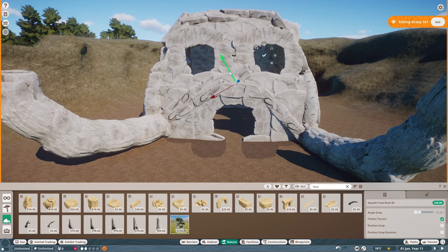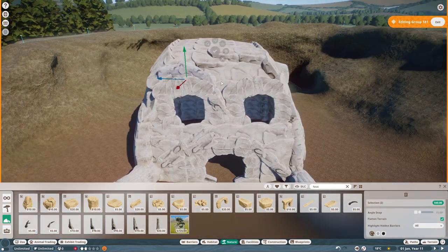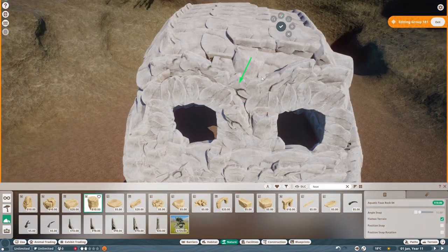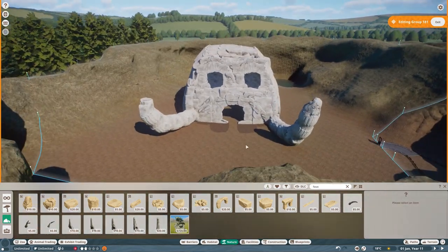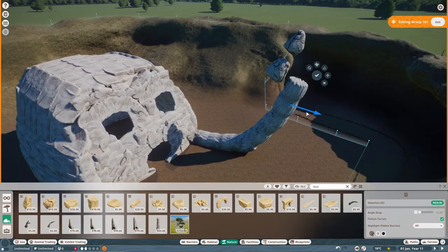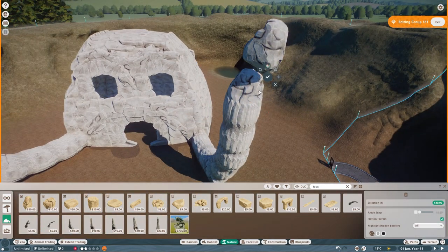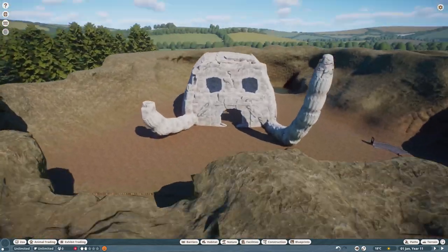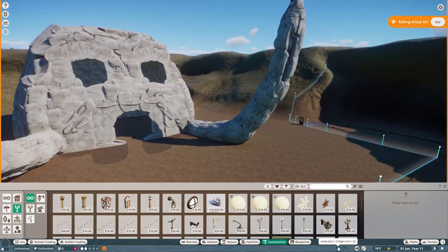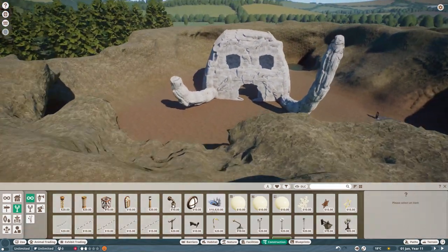I'm adding some other rocks to rough up the texture. My aim was to make it look like the elephant skull but also a little bit man-made, because let's face it this is a zoo and you're not going to expect a zoo to have an actual elephant skull — and one this big when you think of the scale of the actual animals, this is enormous. So I'm going for a semi-realistic vibe here. I'm deleting some sections of the tusks because it adds a really good level of depth and there are some good textures in there — it looks like it's been worn away with the sands of time.